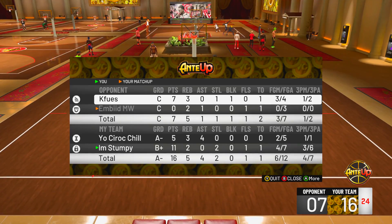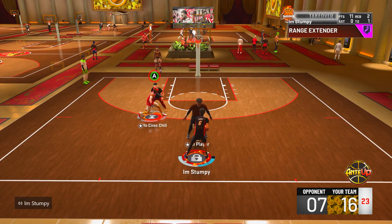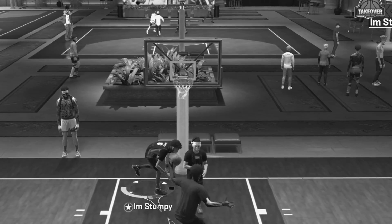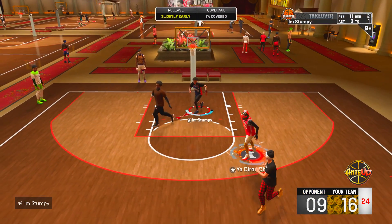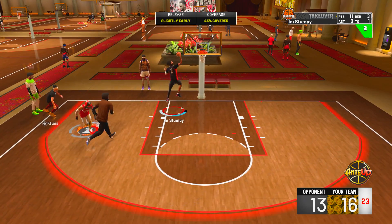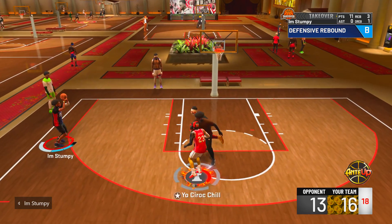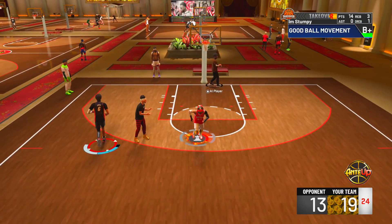You guys always ask me if my rebound wing can finish lobs — I'm going to show you right here. This lob was kind of contested, but pay attention. I have the same problem some of y'all have — sometimes I miss lobs, sometimes I don't. I guess it all depends on who you're going against and if they have Intimidator or not. He has Hall of Fame Playmaker takeover — there's no way I'm missing a wide open three off of that, that's going to be a green light.